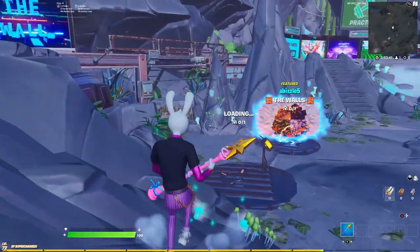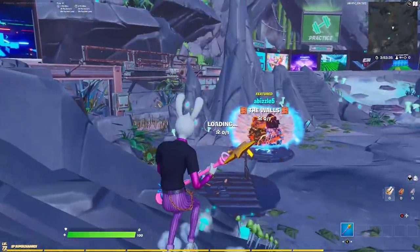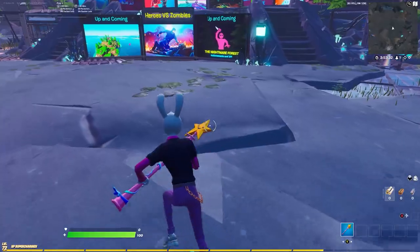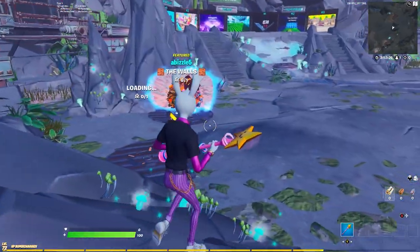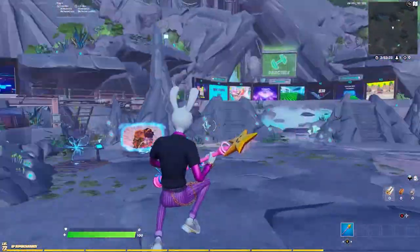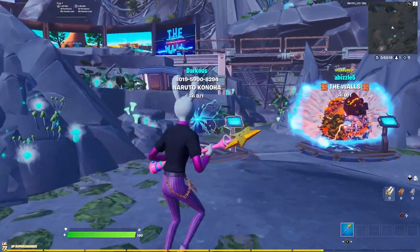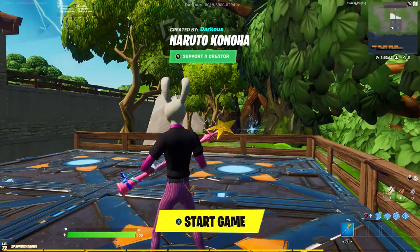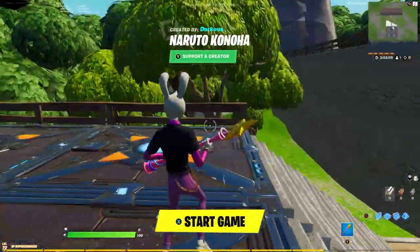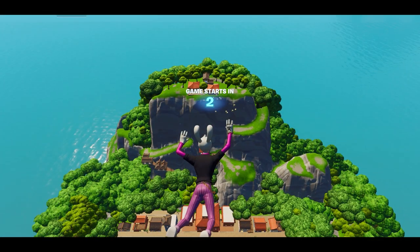I'm waiting for this to load — it may take a while because it's obviously a free skin. You will also get a free back bling and a free pickaxe with it as well. When the Naruto cosmetics fully release, you'll get everything that comes with the Naruto set, but right now you're just going to get the leaked Naruto skin. Once it's loaded in, go into the world and hit start game. It's so Naruto-themed — let me know if you're a fan of Naruto down in the comments.